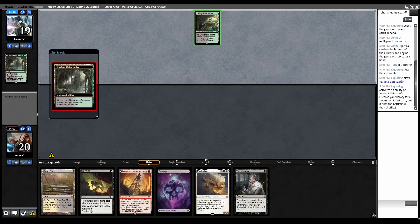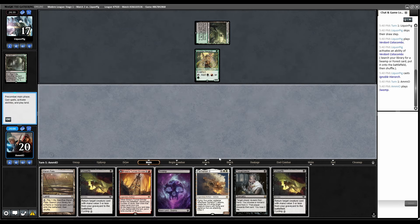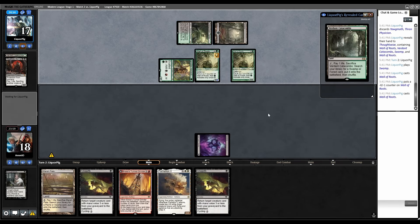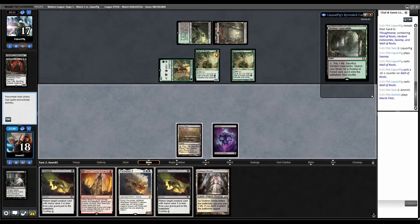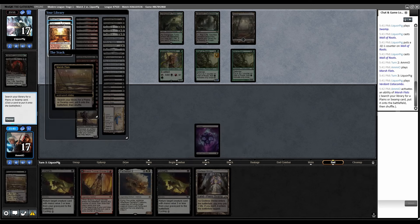Verdant fetch, Overgrown Tomb. Ignorable Hierarch — so Yawgmoth. Drew another Unearth. Thoughtseize — Yawg, Wall of Roots, take Yawg. Land, wall, wall. Marsh Flats, then pass and cycle Unearth. No attacks — they must have Cord. Fetch. They Cord for Yawgmoth. We instantly die. Blood Crypt, shock in, cycle Unearth — there's Greasefang. Shock in, play Tunnel Grinder.